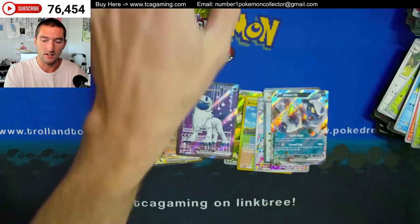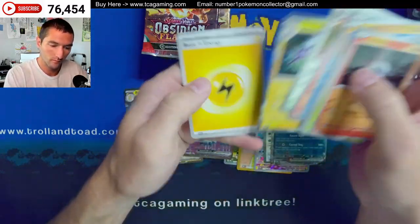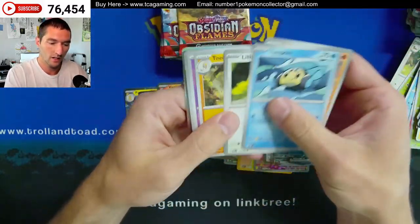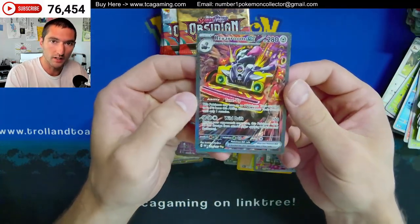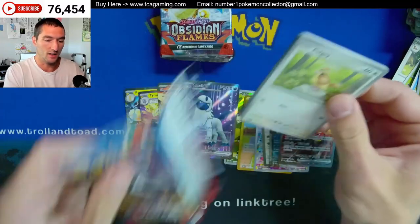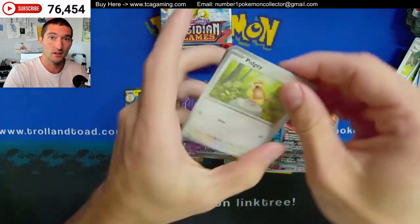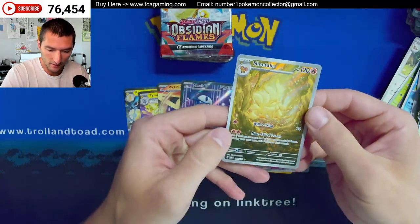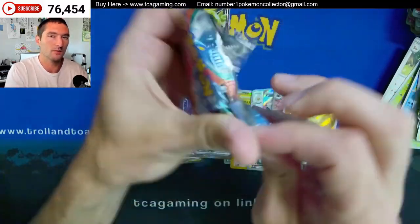There's a nice Absol EX. Toxitricity. Pokemon Go packs are super cheap right now. Revavaroom EX. Everybody dogs on it, but I've always thought Pokemon Go was a fairly solid set. You have the three original starters in holo and you have them in Radiant, which is pretty cool. That's nice — look at that Ninetales. I would probably say that's my favorite artwork so far. Got to be something from the original era, right?